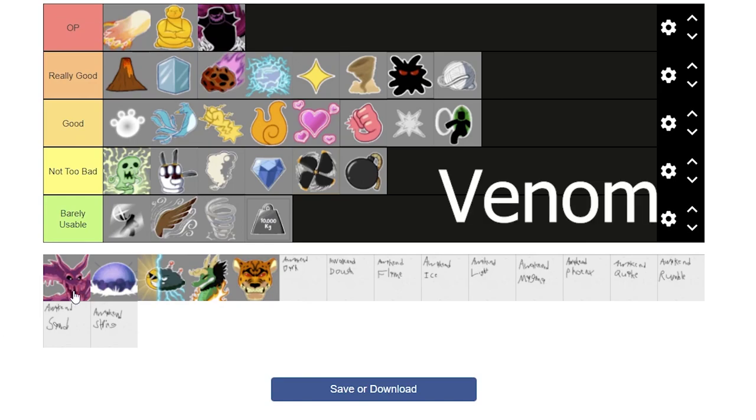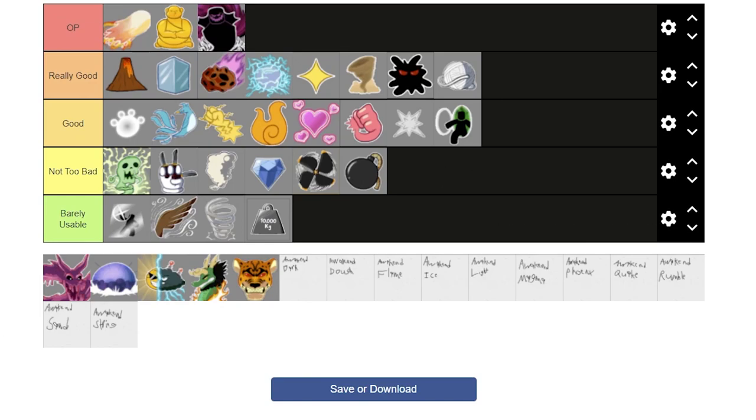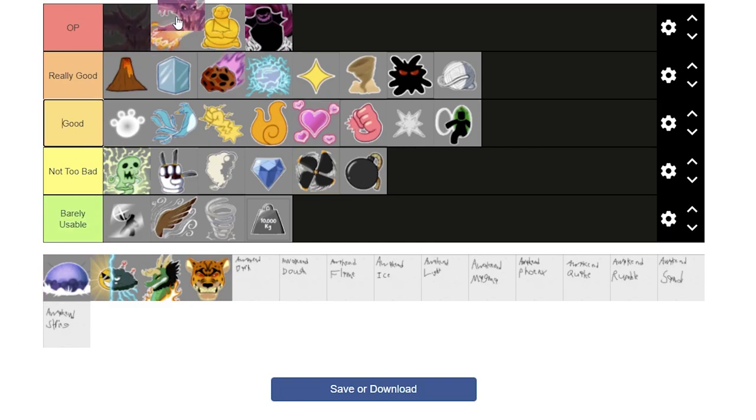Next is Venom. Venom pretty much counters things where you have to hold moves down — like Dark, String, Gravity, and Dough. It's got three moves: the poison barrage, the noxious shot, and the toxic fog. It's just brain dead to use. I'll put it just under Dough because Dough is just amazing.